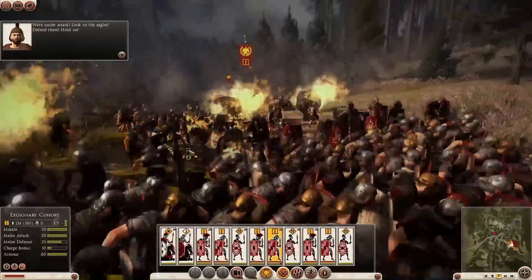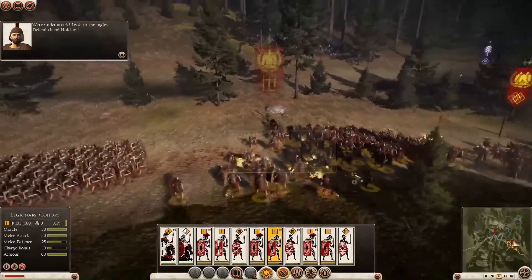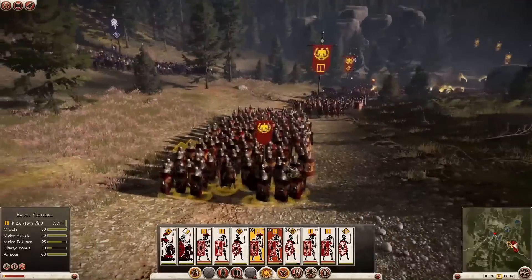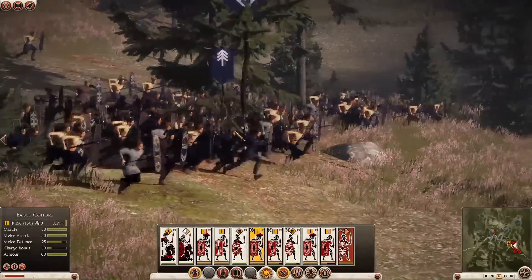The barbarian tribesmen have been lying in wait and they've hit us pretty hard right out of the gates. What you're seeing here is wave after wave of light troops smashing into the Roman column and retreating back into the forest. Basically they're trying to whittle us down over time. But this also illustrates just how sudden and devastating ambush battles can be in Rome 2.